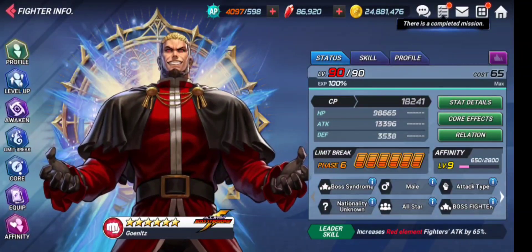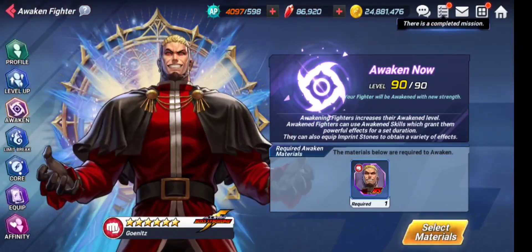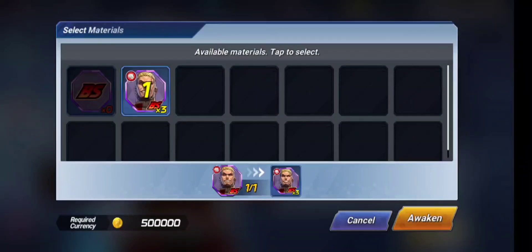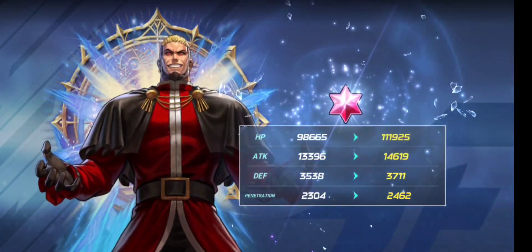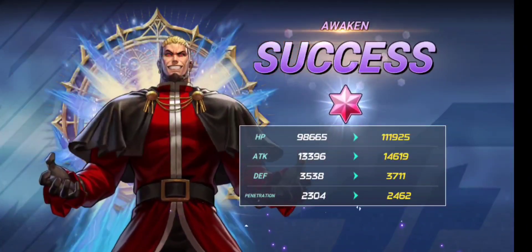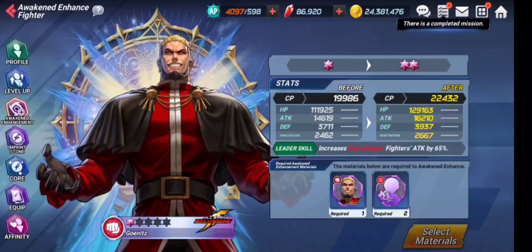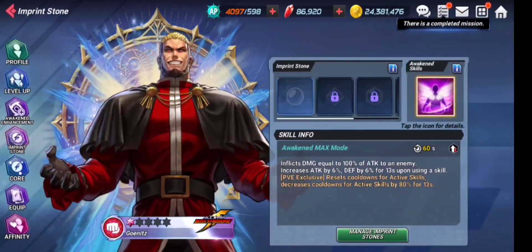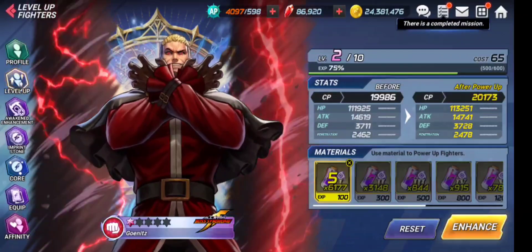Now we are done with our initial procedures. We need to awaken this character. Our character is fully leveled up to level 90 and we will need one character memory to awaken him. Let's go ahead and awaken to Level 1 — hell yeah! Look at his smile — this guy is so sick. We just unlocked the first slot of the imprint stone, and you can see the menu section has already changed. Now we just need to level up this character to level 10 before proceeding further.